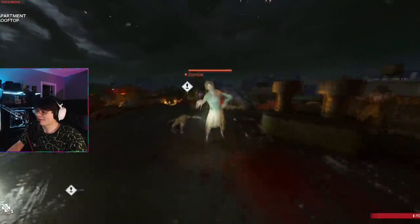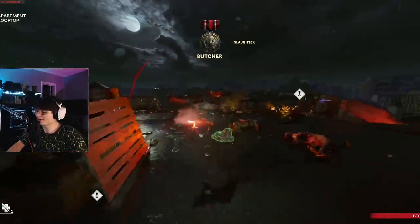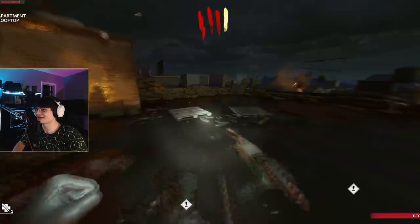Once you've loaded in game, my recommendation is just to spend the first five rounds building up points. Don't open any doors, don't do anything, because once you start opening the map the zombies are going to spread out and it's going to take you longer to go through the rounds. It takes about five rounds to have enough points to go all the way and open up Pack-a-Punch and power.